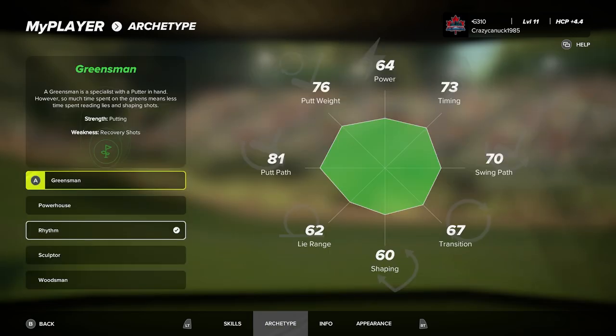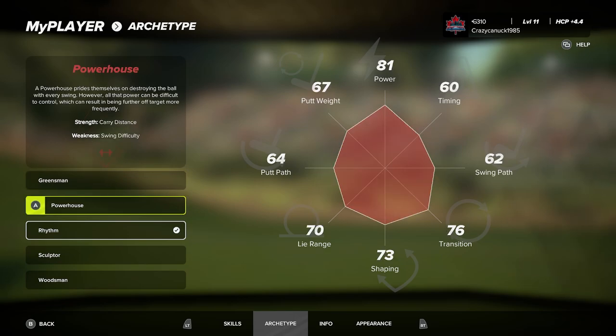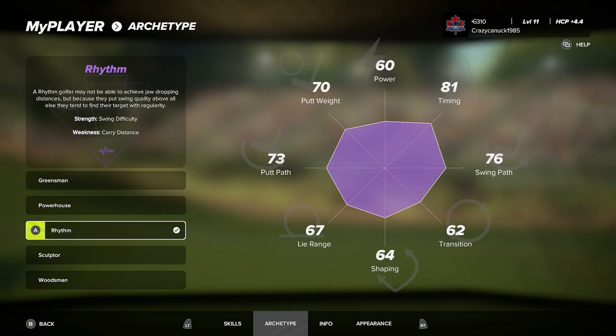Here at the archetype screen, for most of my testing I've been using the Powerhouse — I just want to see how far I can hit the ball. But I want to mix it up and go with the Rhythm build today. As you can see, not a lot of power, but I'm getting a lot of help on timing and swing path. I really want to compare how Rhythm plays versus Powerhouse.